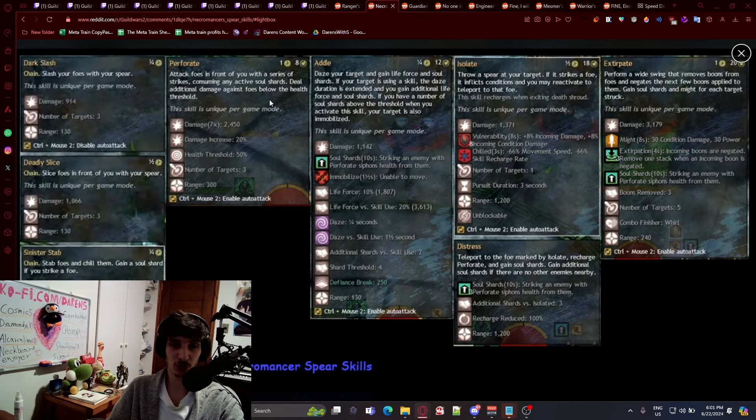Next is Necromancer. The Necromancer spear creates soul shards with your auto attacks and your three, four, and five. Then you blast them and do more damage with your Perforate — attacking foes in front of you with a series of strikes, consuming any active soul shards, dealing additional damage against foes below the health threshold. Number three dazes your target and gains life force and soul shards. There's also a lot of interrupting abilities across these spears — if you interrupt your enemy you'll get some sort of benefit, like creating more shards.